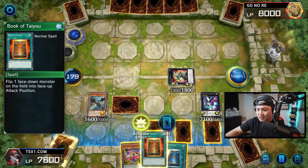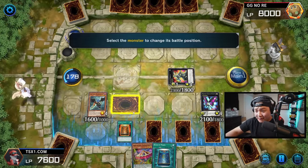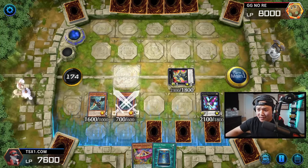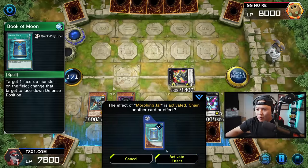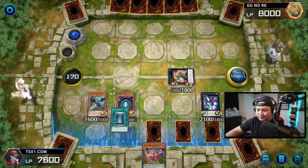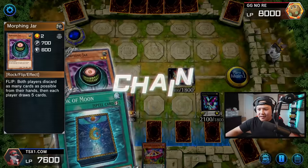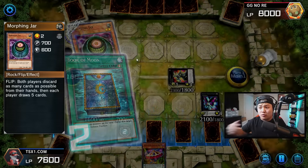We can activate Book of Taiyu right here. We have 18 cards, he has 20 cards left in his deck. We're going to flip the Morphing Jar. This is why it's the worst deck in the history of Yu-Gi-Oh — because your opponent will not get to play at all. Morphing Jar activates effect, we're going to chain Book of Moon. We're literally utilizing Morphing Jar to our advantage in every way, shape, or form, and it's unfair. Literally unfair because we're drawing five cards.